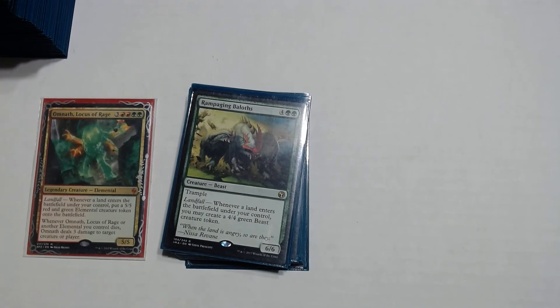Rampaging Baloths — a 4 and green green with trample. Whenever a land enters the battlefield under your control, you may create a 4/4 green beast creature token. So every time you play a land, you're making a 4/4 beast. Almost like Omnath except instead of making 5/5s you make 4/4s, and instead of paying 7 he costs 6. He's a really good card in the deck.